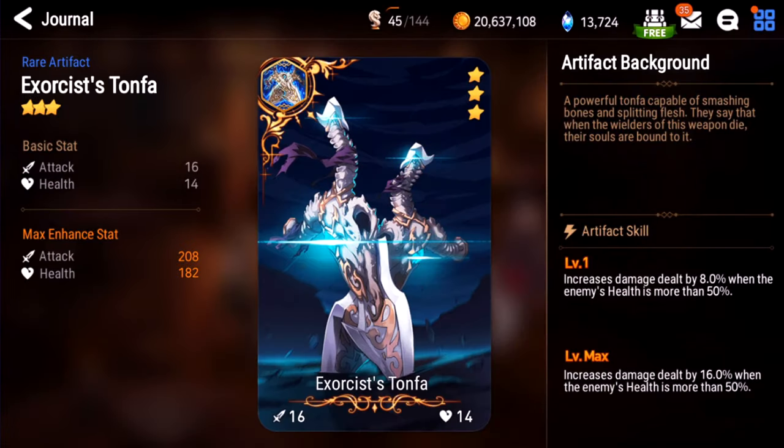Exorcist Tonfa. This is a 3-star artifact that's as good as many 4- or 5-star artifacts. If you have Portrait, there's no reason to use this because it has a higher bonus. But if you don't have Portrait, Exorcist Tonfa is probably one of the biggest damage spikes you could get for a cleaver. This is an A — it would be an S if Portrait didn't exist.